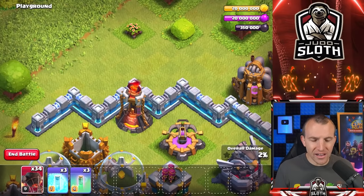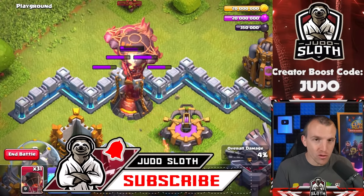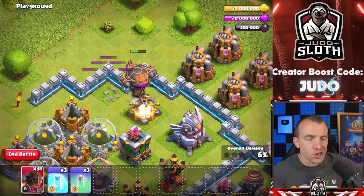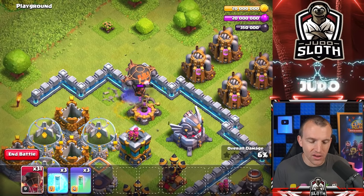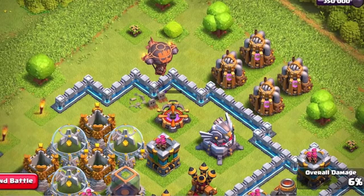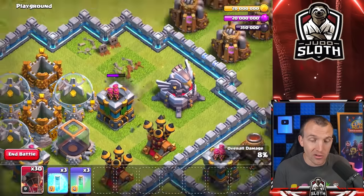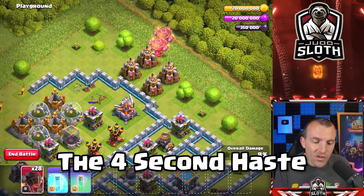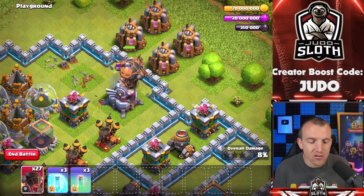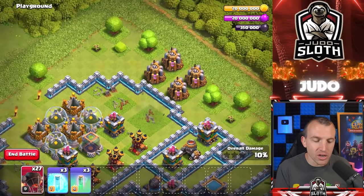Before I explain things any further, remember this is not the last sneak peek, so be sure to subscribe to see the upcoming ones alongside my educational but entertaining Clash of Clans videos. You've seen a good example here of how the haste is really important — and once it wore off, the balloon took a lot of damage. But the 4-second haste is so critical. I think this is going to open up strategies immensely.